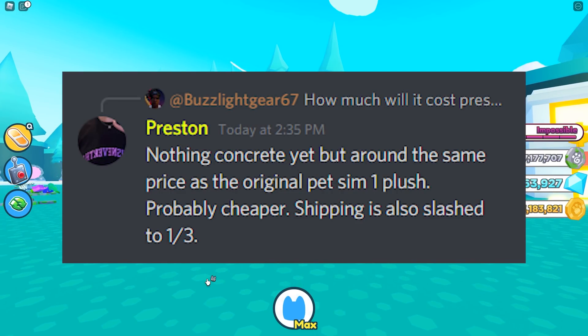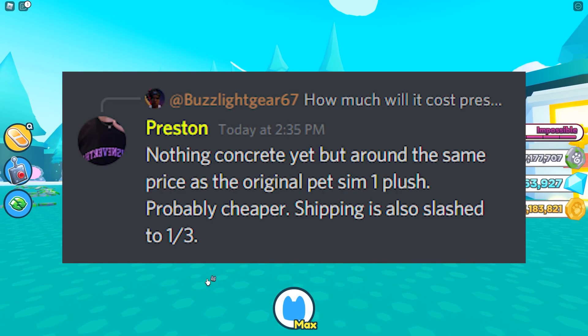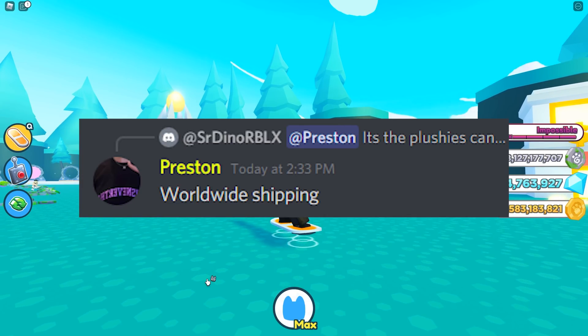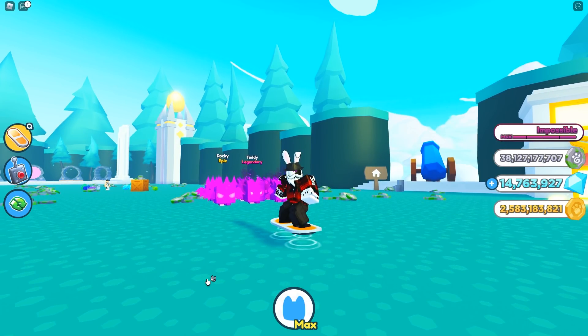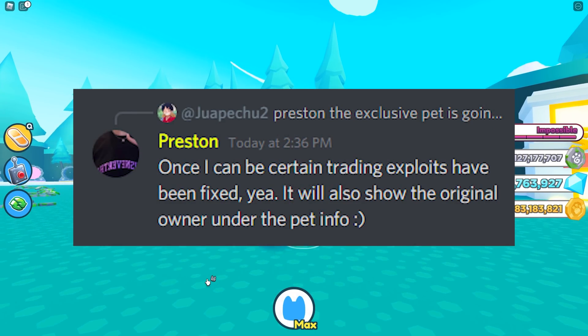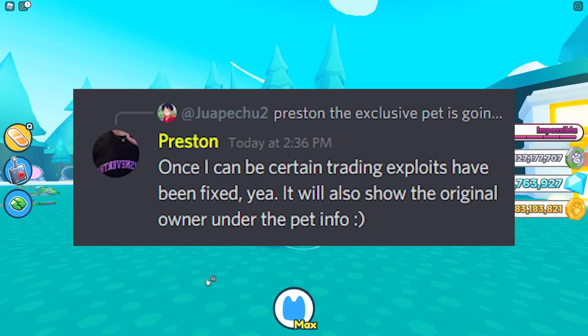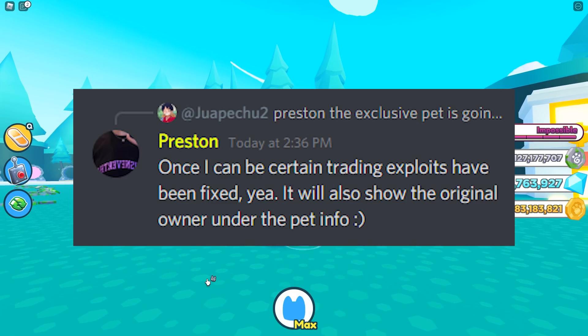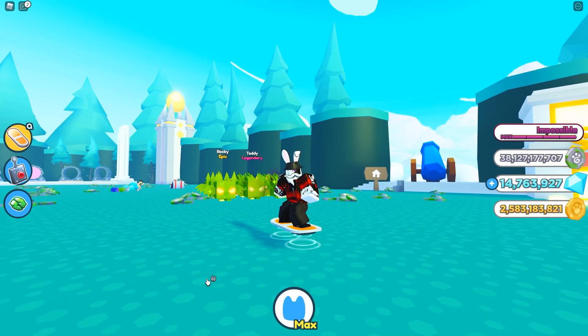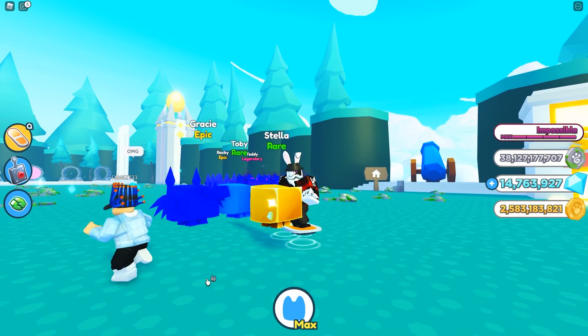Some more information about the plushie itself: apparently it's going to be around the same price as the one released for Pet Simulator 1, shipping is going to be a little cheaper this time around, and there will be worldwide shipping. As for the duping situation going on in the game, he said he's already fixed a lot of those exploits. Once he's 100% certain the exploits are fixed, this secret pet coming with the plushie will be tradable, and the name of the original owner is going to be shown under the rarity in the pet info.